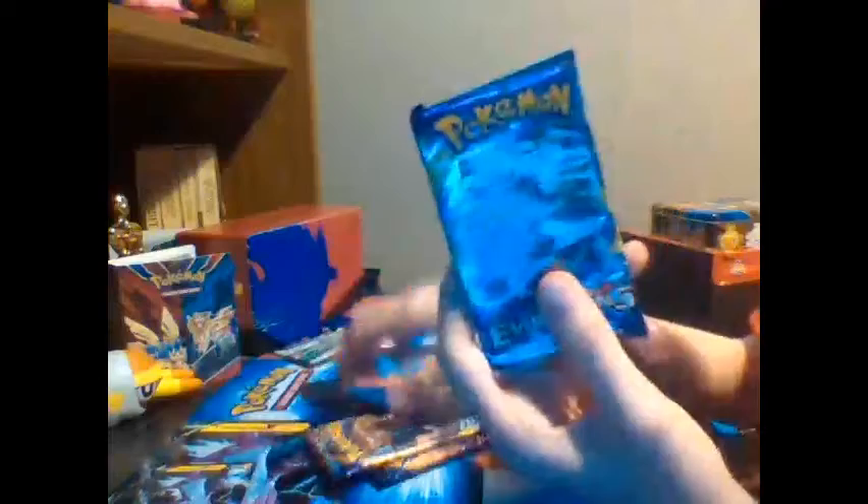Let's start off with Evolutions. Evolutions has the Venusaur on the front — hope we get a Venusaur. There's the code. Now, three from the back I believe. Not four. I don't know what it is actually — is it four or three? I haven't done XY in a long time.